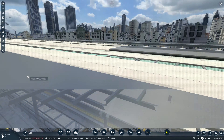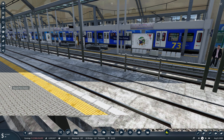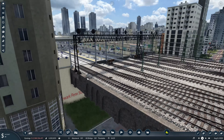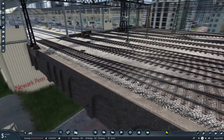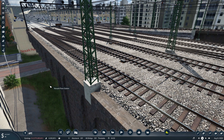Over here, as I try to position the camera correctly, is Newark Penn Station — another hub of activity in the game. I really like how this station came out. I put a lot of effort into making it look as authentic as possible, so I really did enjoy working on this area.